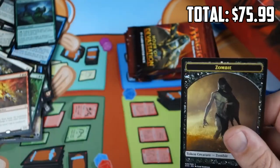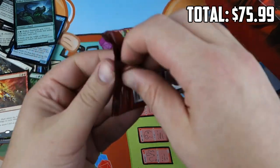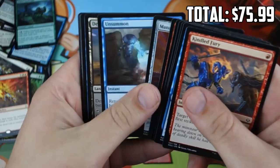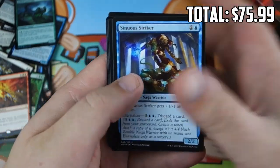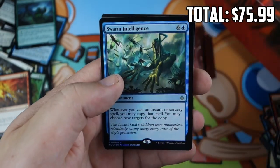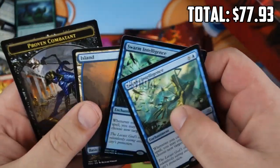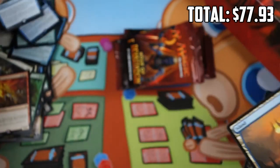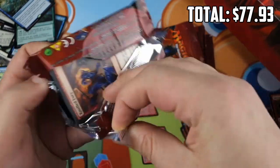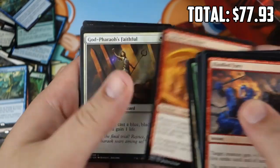Two more packs to the final five. Come on — Sinuous Striker, Vile Manifestation, Vizier of the True, Swarm Intelligence, and we got our Foil Rare — the classic double Swarm Intelligence pack. I guess it can see some Commander play, so there's probably some demand for Foil Swarm Intelligence, even though it's not a high-end rare. Imaginary Threats, Eternal of Harsh Truths, Claim to Fame — not bad — and Refuse to Cooperate, an Aftermath card. We've gotten a lot of Full Arts — feels like more than we should.